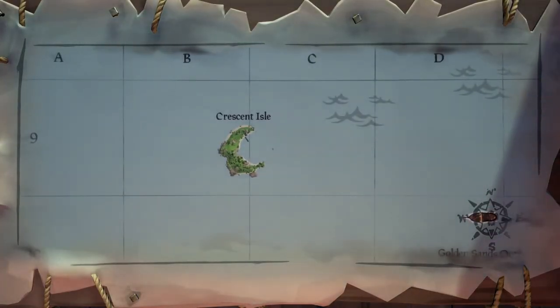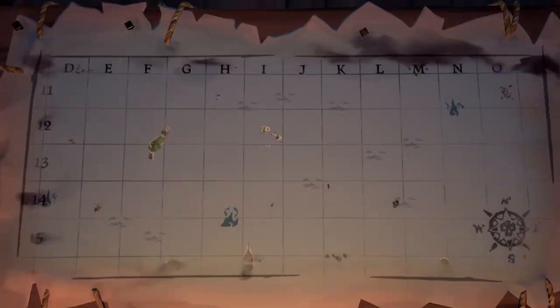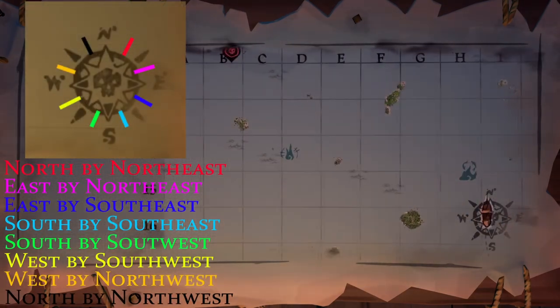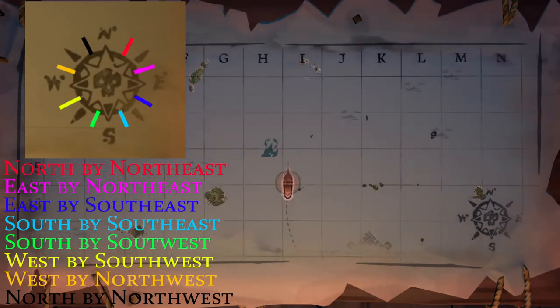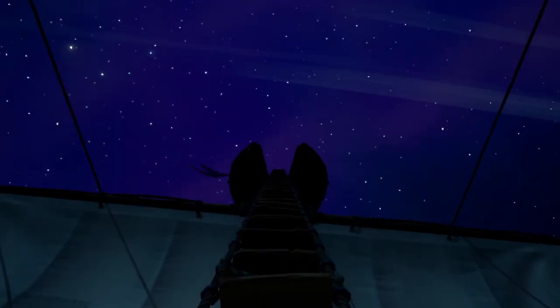Now, on to navigation. The compass rose is the compass in the bottom right of the map. I cover my ship with the compass rose to tell me what direction I need to go. I've added some colorful lines and a key to help visualize the extra directions you can call out to your crew — remember, communication is key to your success. In this example, I'm heading north by northwest. We've talked about this in the past, but don't put kegs on your boat if you can avoid it. If you can't, put them in your crow's nest.